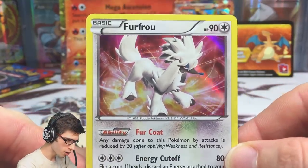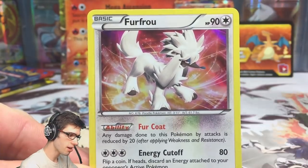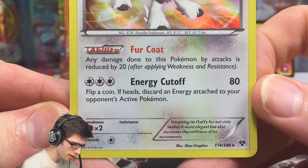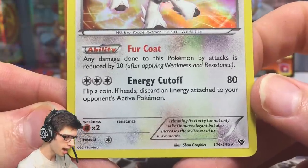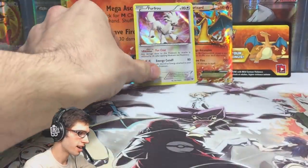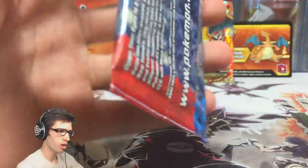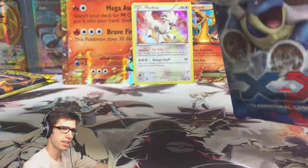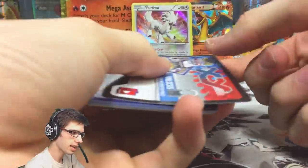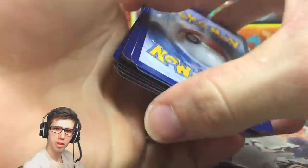I wouldn't be surprised if this is the only Holo we get from this box, just going off general pull ratios from this era. Furfrou has 90 HP with the ability Fur Coat and the attack Energy Cutoff — flip a coin, if heads discard an energy attached to your opponent's active Pokemon. I love the XY holo, it looks so good. I wonder how they'll change up the Sun and Moon holo versions once they move out of the XY series.